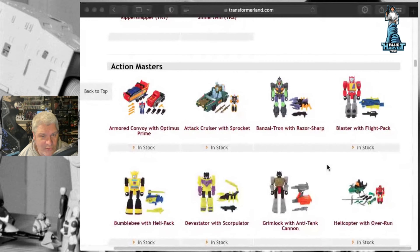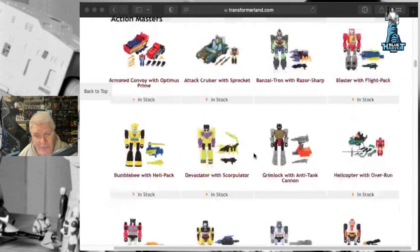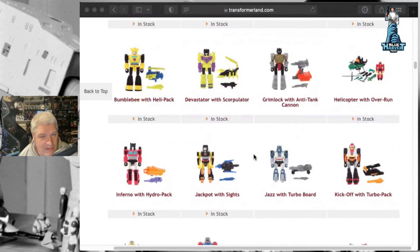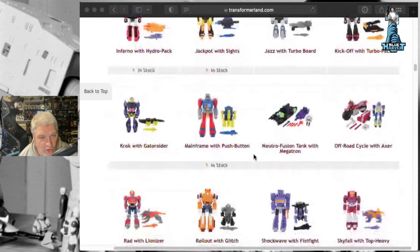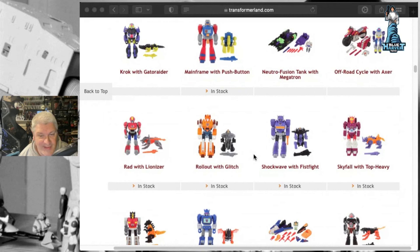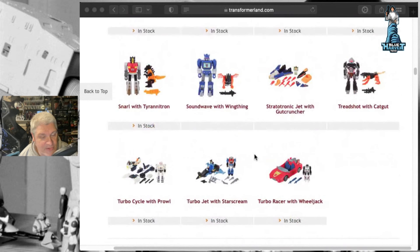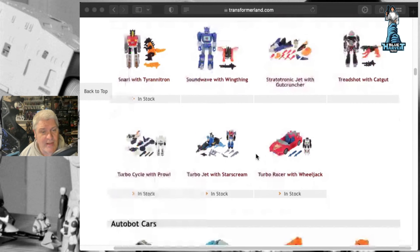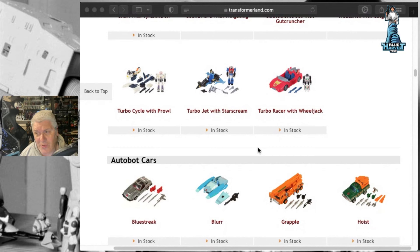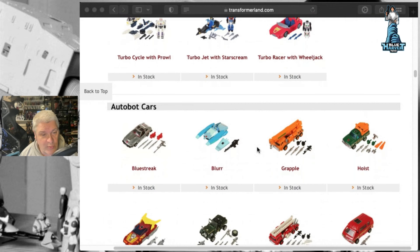Action Masters are really cool because you're getting a little robot - or is it a guy? It looks like a robot, which obviously comes from Microman. So yeah, just quickly going through them. I think what we're going to do is definitely a transformers live stream where we can go through these and look at them, and you can tell me in person which ones you like. But I thought we'd do this straight off.